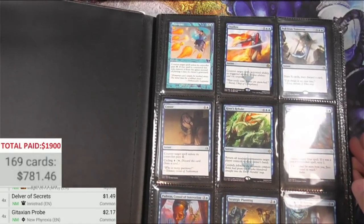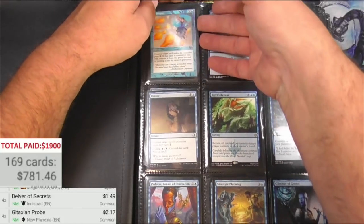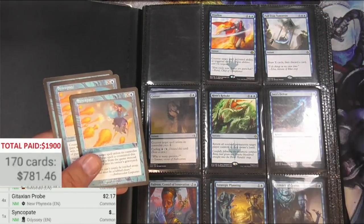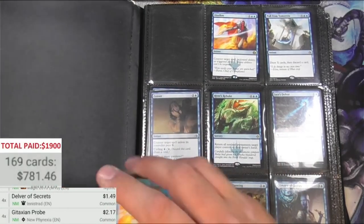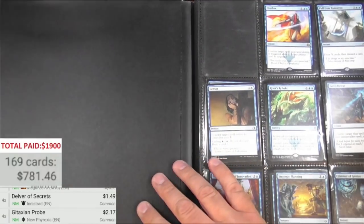Here we have more Ixalan/Amonkhet era cards. Syncopate as a common is probably not worth much.